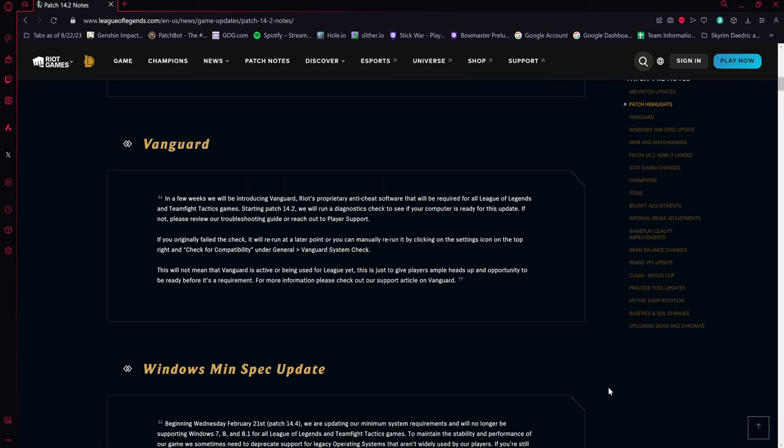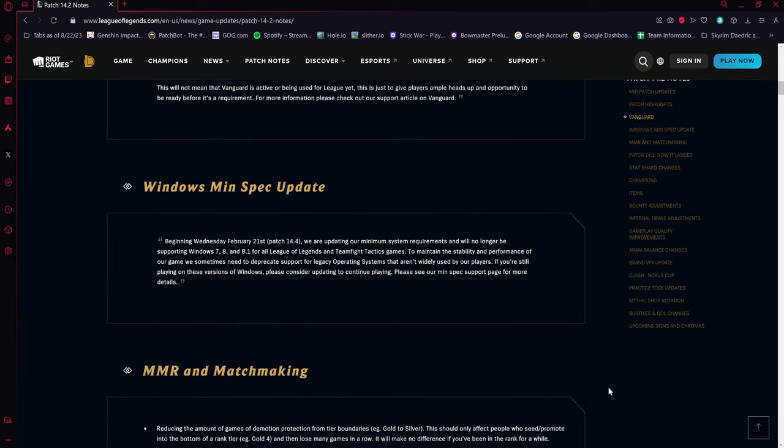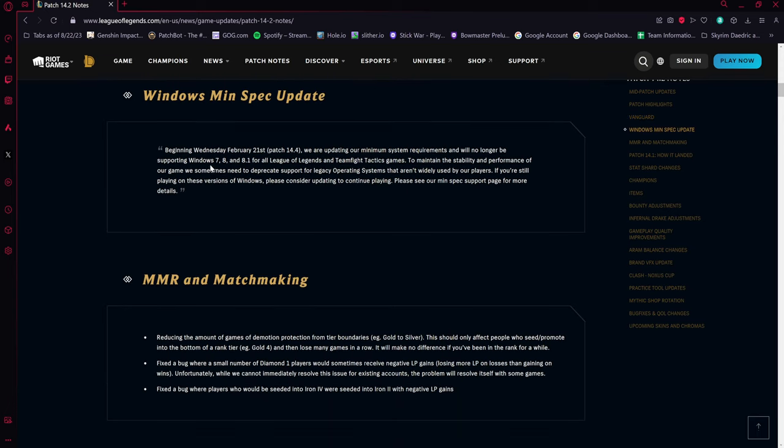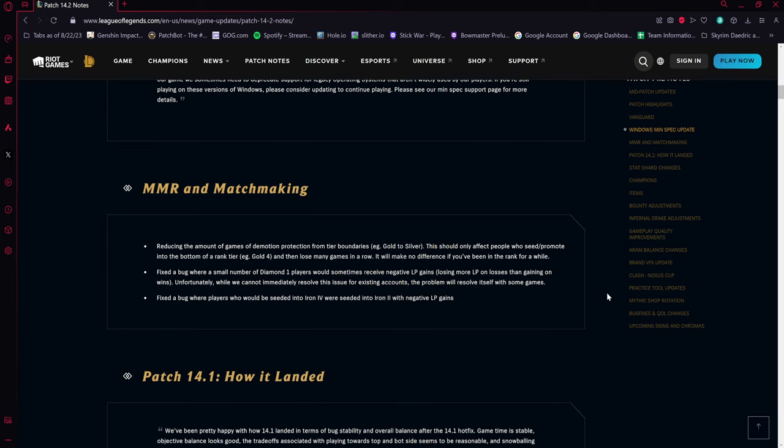Vanguard's anti-cheat software is coming out live pretty soon, in the next week or so. They're also getting rid of Windows 7, Windows 8, and 8.1 support — very sad, but it is what it is. Windows 10 for now, though they might get rid of that one too eventually.